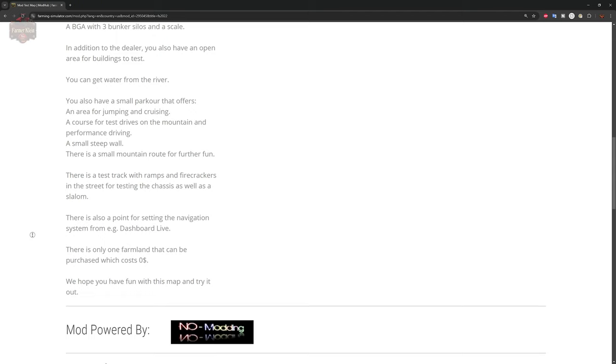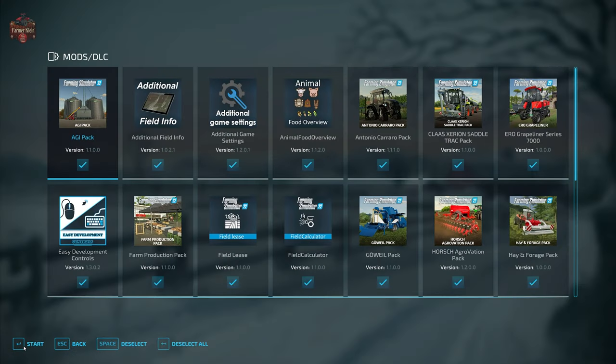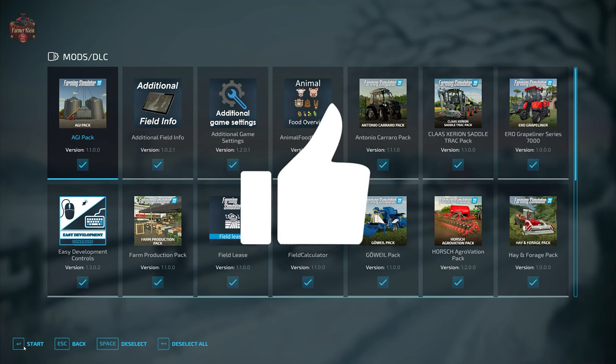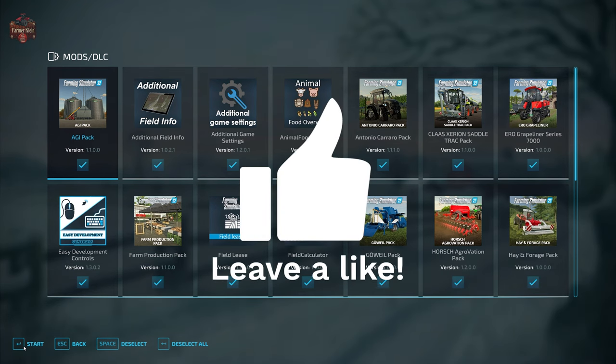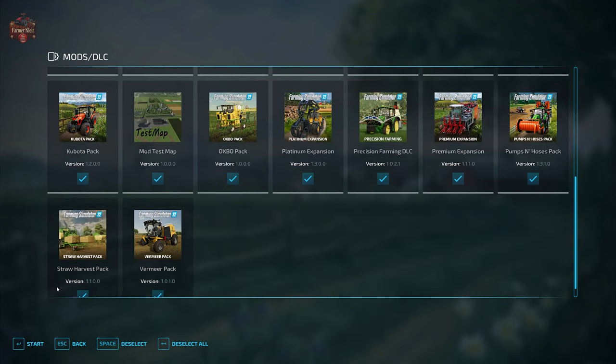Let's go ahead and load in to the map. In addition to the map, we're going to be using the mods we typically use when looking at maps: additional field info, additional game settings, animal food overview, field lease, field calculator, precision farming, and straw harvest.